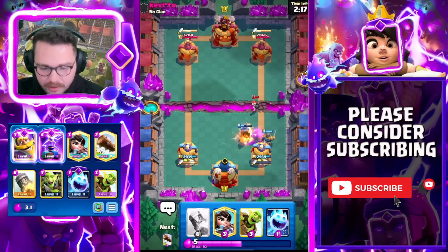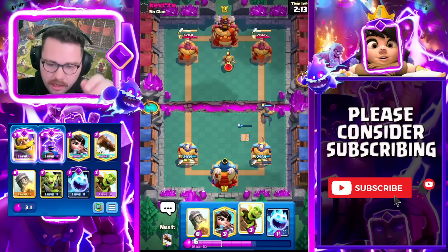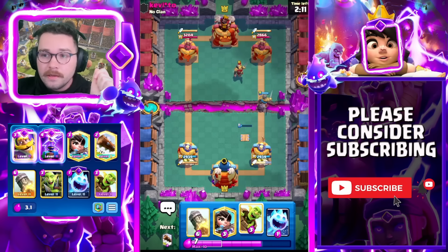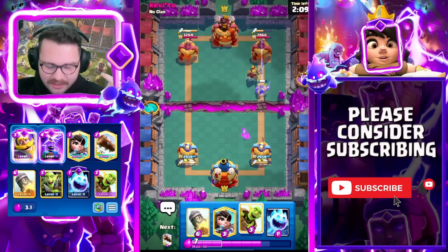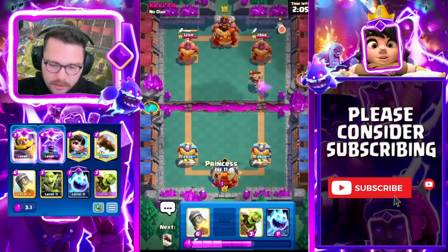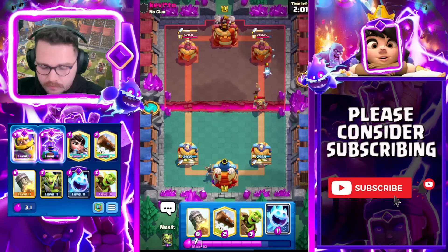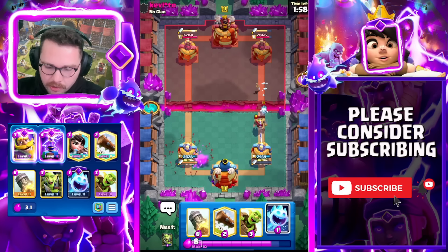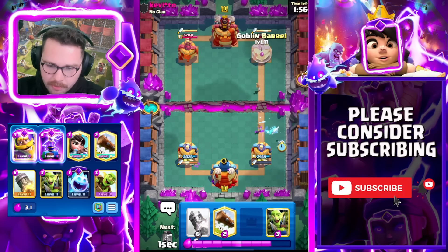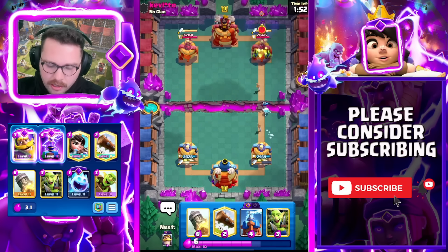Goblin Drill is one of the most annoying matchups for me personally, mostly because of the Evo Bomber. The Evo Bomber is really the problem with Goblin Drill — the way you need to play this matchup is don't let the Evo Berry connect. Easier said than done, and usually you need a Rocket cycle because they're going to spam Drill Poisons — it's really really hard to defend, especially in double and triple elixir.